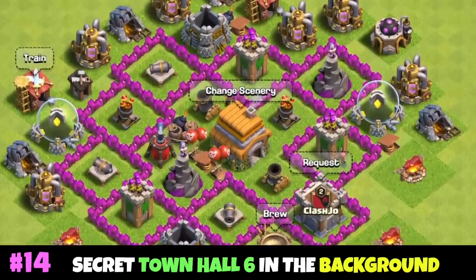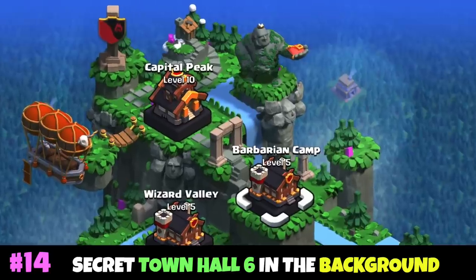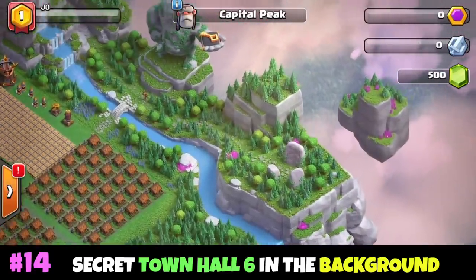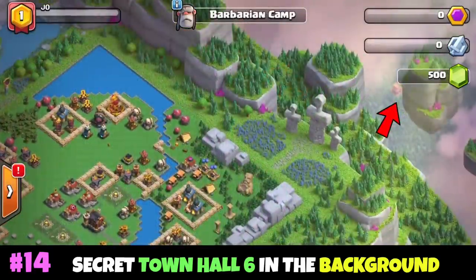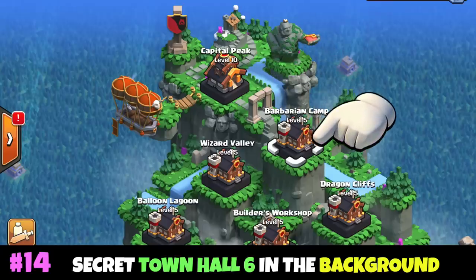Since the Clan Capital feature is unlocked at Town Hall 6, we can see a Town Hall 6 in the background of the Clan Capital map and inside three different districts: Capital Peak, Barbarian Camp, and Dragon Cliffs, all of which are on the right side of the mountain.